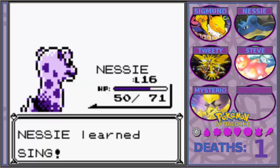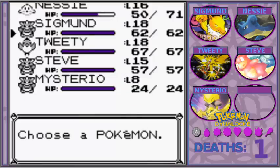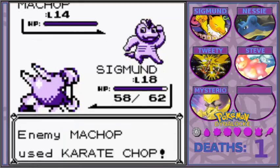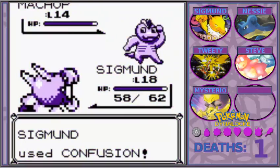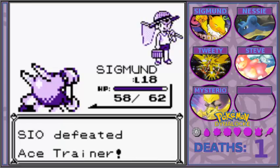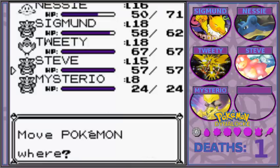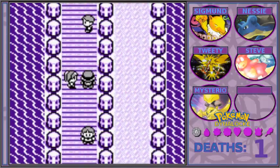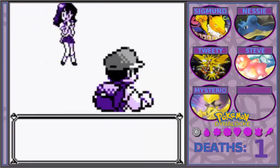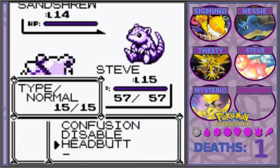I didn't really want to fast forward through any of this or put it in a grinding montage. I'm going to switch into Sigmund here — like I should have done in the last episode. I'm not going to harp on it too much but I'm still disappointed in myself. I really need to start leveling Steve up. I might give him Toxic honestly because I really just need to give him a move that isn't Confusion. If I just had a water move, I'd be able to body the Sandshrew, but I don't learn Water Gun until like level 30.